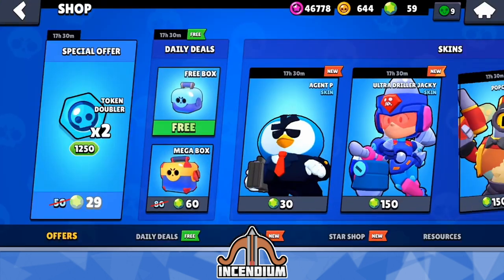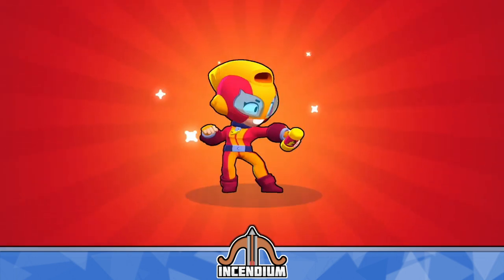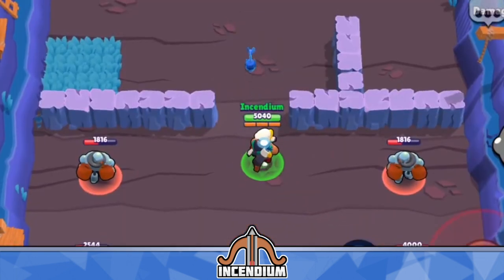What's up SenSquad, welcome back to another Brawl Stars video. Today I'm going to be talking about Bo's second gadget, Tripwire, that lets you immediately explode your mines that you throw down from your super.